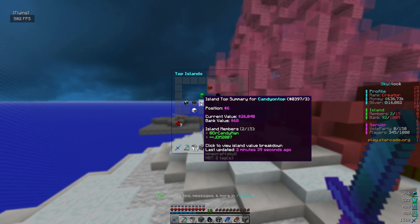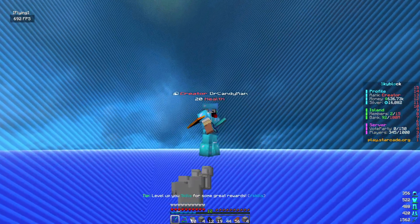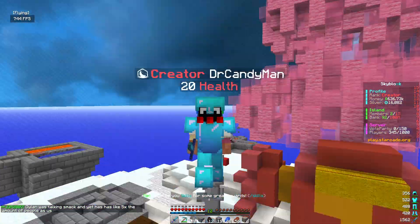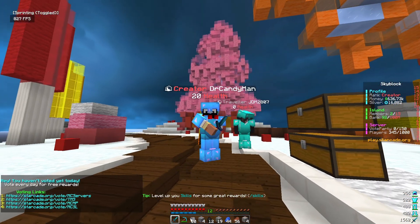Next episode we're going to set up those spawners and try to climb the island top. Right now we're the sixth richest island — not bad — but Dylan is basically quadruple our value with a way bigger bank. If you want to join and help me beat Dylan and secure that 500 bucks, join the server at candy.starcade.org. See you guys in the next one!